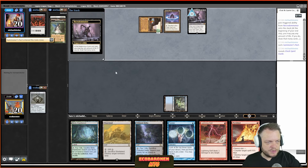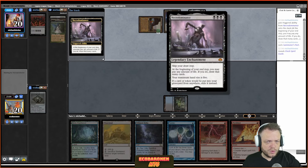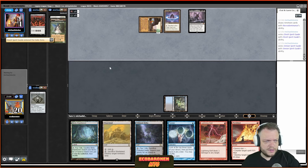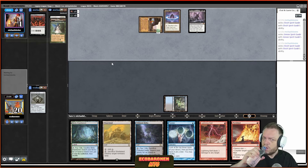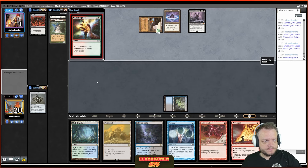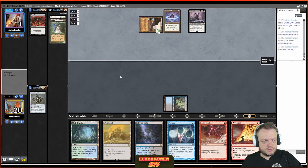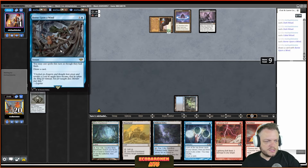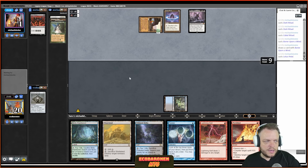The opponent goes Summoner's Pact for Elvish Spirit Guide, goes to one life, exiles a bunch of Spirit Guides. Daze is too late now. Dark Ritual, Dark Ritual, Cabal Ritual, Cabal Ritual — Born Upon a Wind lets you cast spells this turn with flash, draw a card, and now Tendrils of Agony is lethal.